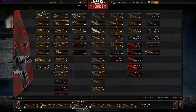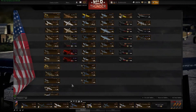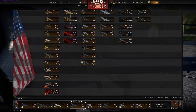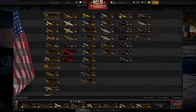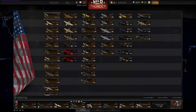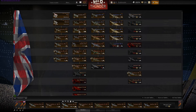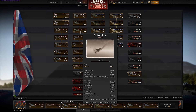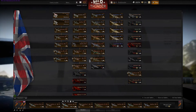As for what else they added, Americans got both Sabres — the dash-25 and the dash-2. There's a new P-36, they moved the P-40 up to tier 5. The Brits got a new Mark II Spitfire with 8×.303s.